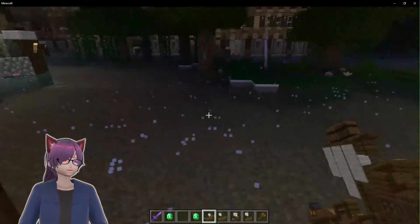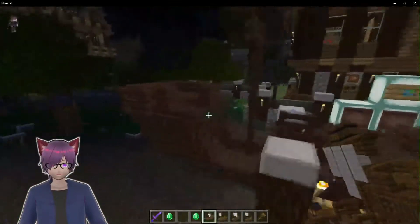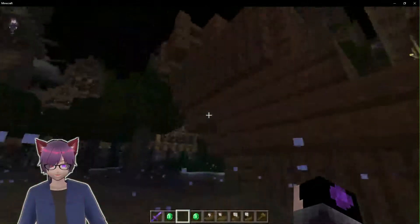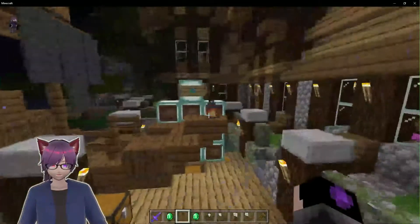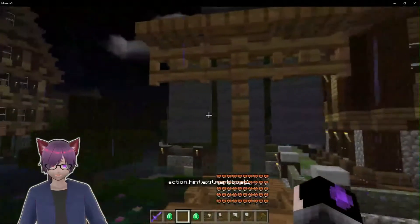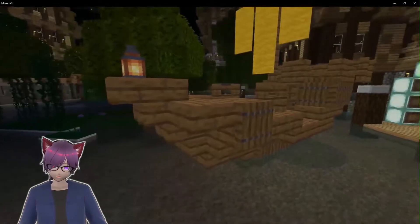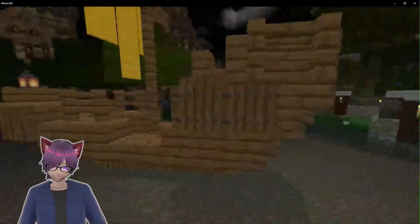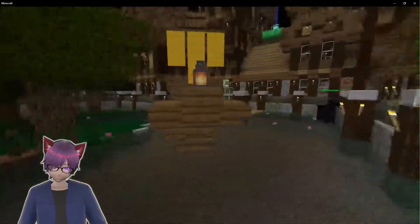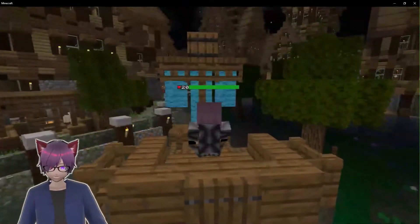So here we have boat one. I just spawned it in - this is what it looks like. I'm going to enable the light: just shift and right click it like that, and then you get more light. You also have these cool banners that you can punch to change the color. Here we have the first ship - look at it, this majestic side. It literally looks like it was built in Minecraft.